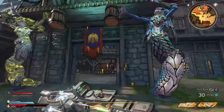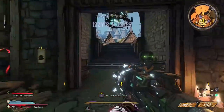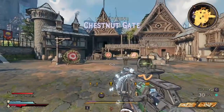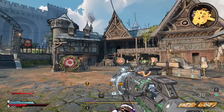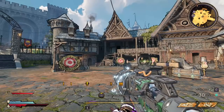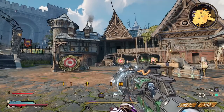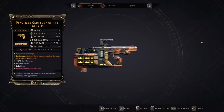Welcome back everybody to another Wonderlands video. Today we have a nice special short video going over probably one of the best guns in the game. I've already made a video on this gun, but we got a nice new upgraded version. The gun I'm talking about is none other than the Gluttony.